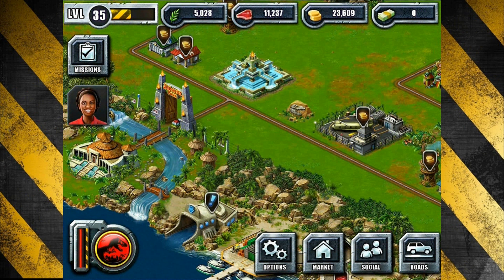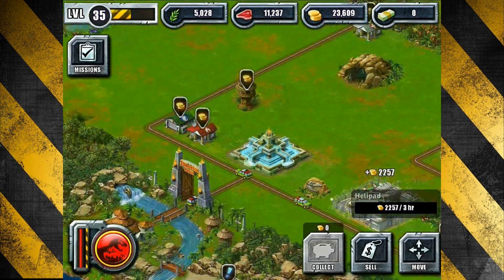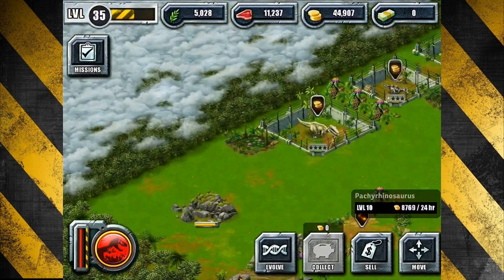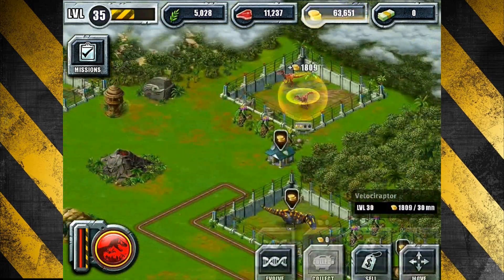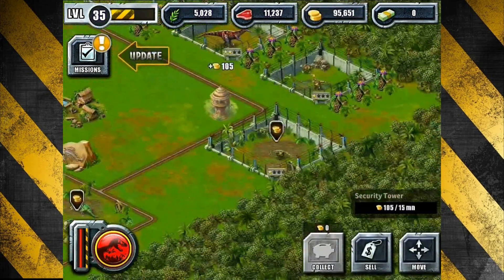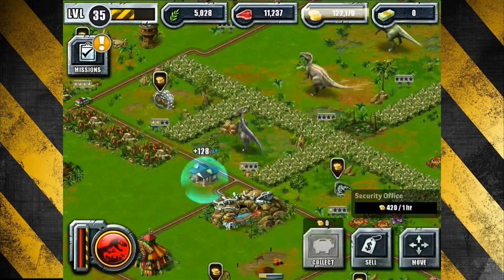Hey everybody, welcome back once again to another episode of Jurassic Park Builder, where today we are greeted by Kelly, who wants us to put down some new decorations and sell off two decorations. How incoherent — she doesn't even give us any specifics, she's just like 'oh, put down any two decorations and then sell two decorations.' Honestly, if she wasn't watching my every move I could just put down two decorations and that would be the mission.